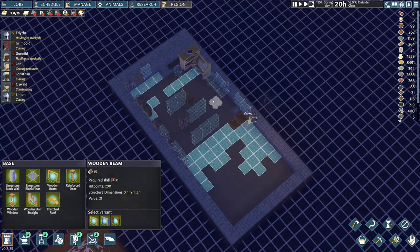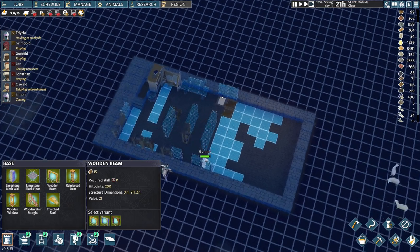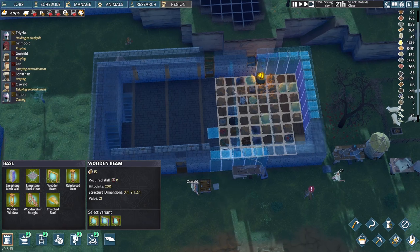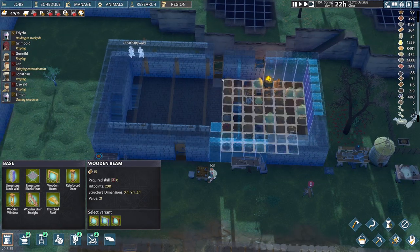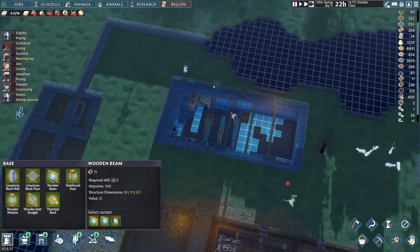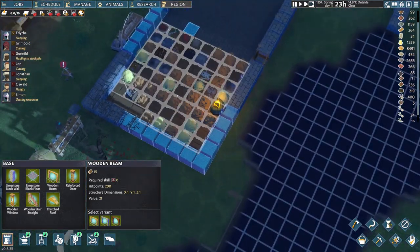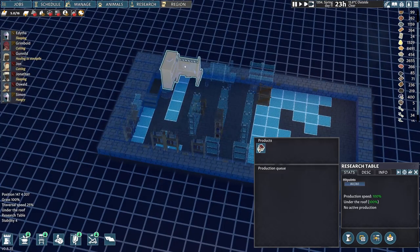They're bringing in the wood as well — how's that going downstairs? Not too bad. 116 wood now, so we should be able to get some of these bookshelves done. This library is epic — is that all the chronicles and everything we've got? We've well over the number of bookcases and things required. We can actually start producing this at some point soon.